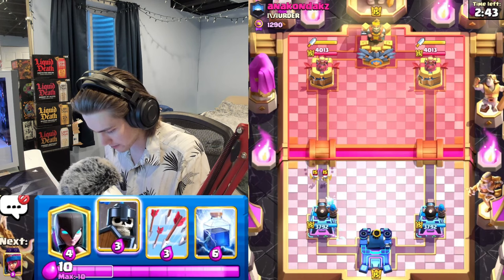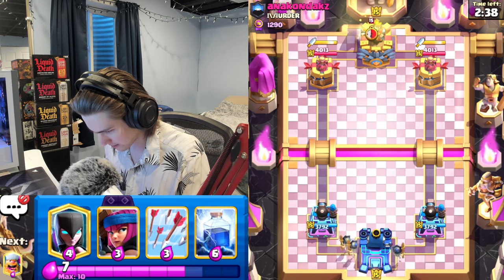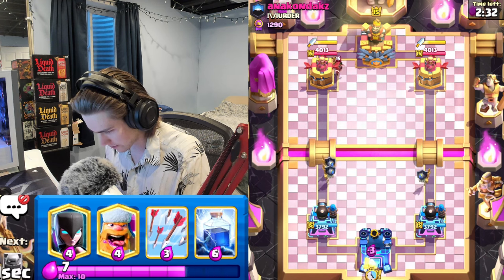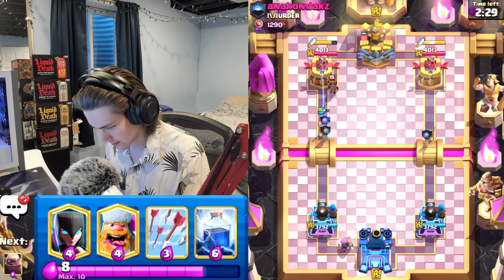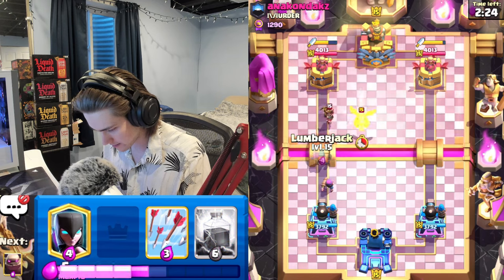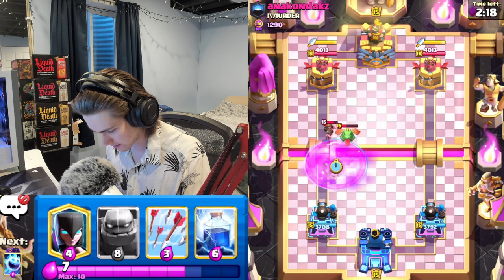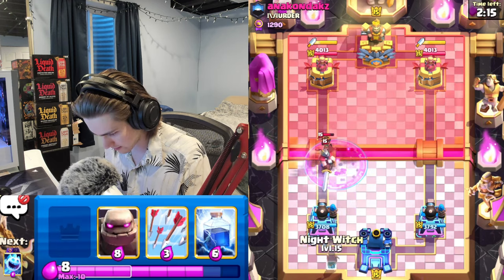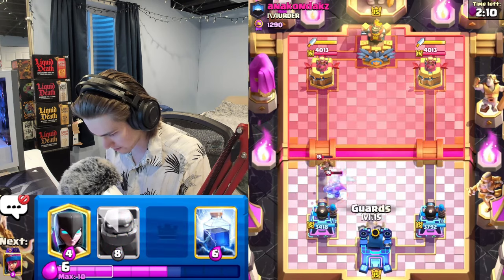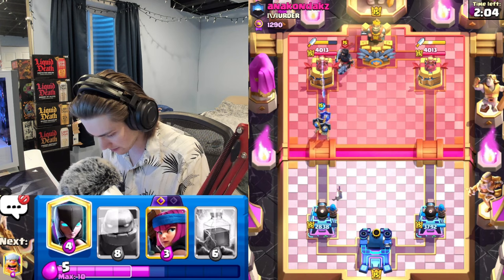We got anacondax - good luck to you sir. We'll cycle our ice spirit first; I never really used the ice spirit evo so we shall see how it does. I'll cycle some guards. He's got little prince and dagger duchess tower. I'll go lumberjack - get this LP out the way - he nados it back. I'm just gonna arrow this and ice spirit, but it doesn't even get the little prince.